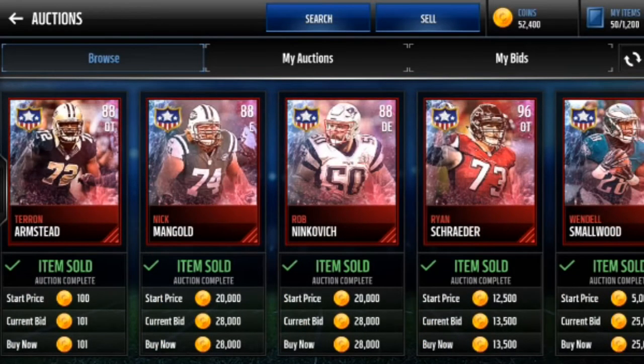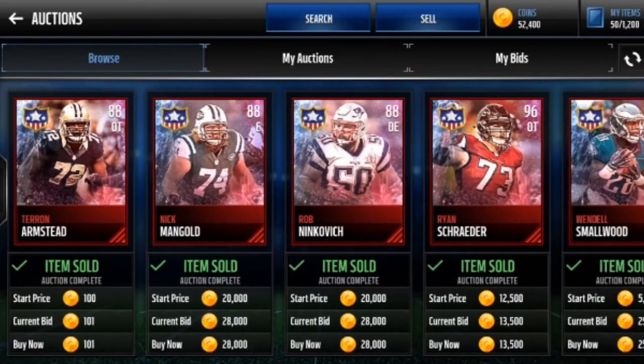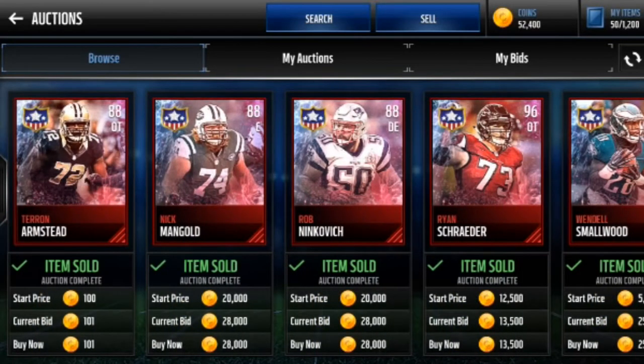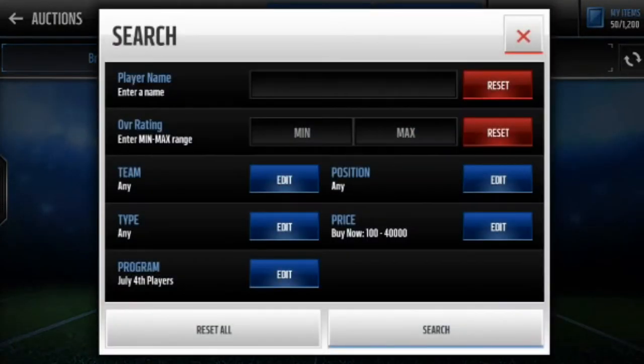But the problem is there's a lot of bots on here, especially because there's a lot of money in these elites — they resell for a lot of coins for those July 4th masters. I'm assuming after the promo these prices will drop, probably not some of the higher overalls like the 96s, 98s, kickers, punters. So I had to filter out some of the players, because that 101 I wasn't gonna get, the 96 I probably wasn't gonna get, and that 88 was off the screen anyway, so the bots are gonna snatch those up.